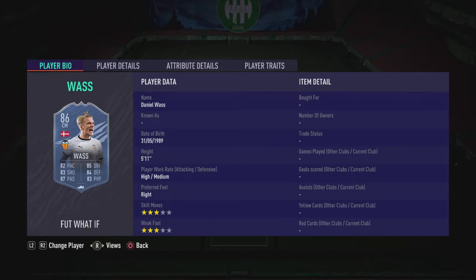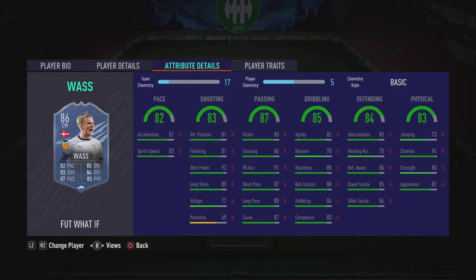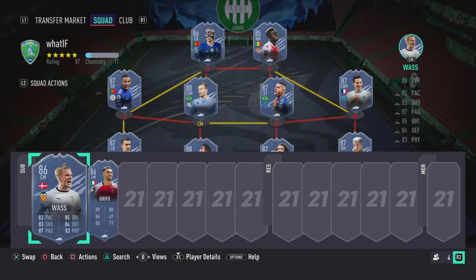Starting off with Daniel Ruas — 3-star skills, 3-star weak foot, part of a great group, and he's just an all-round boost. Apply his shadow and he's probably one of the best centre mids in the league. Great defending, decent dribbling, insane passing, insane shooting — though you don't really need it for a CDM — and pace is there as well. It's an all-round beast of a centre mid.